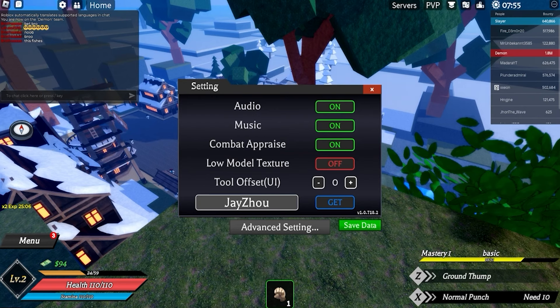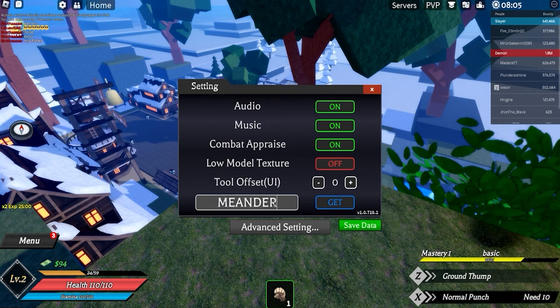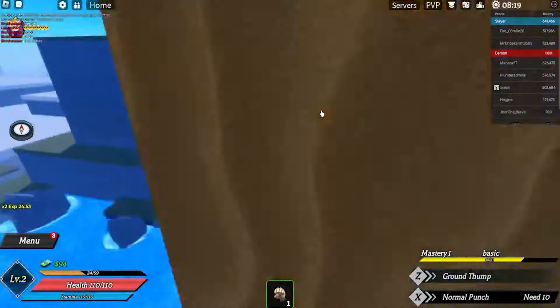The next code is gonna be 'snow village' — snow village will give you some epic rewards so make sure you use this code. And next up we got 'meander' and then we got 'tanda punch'.